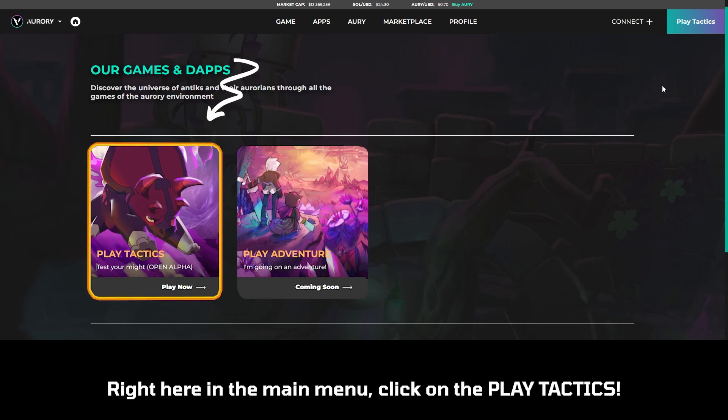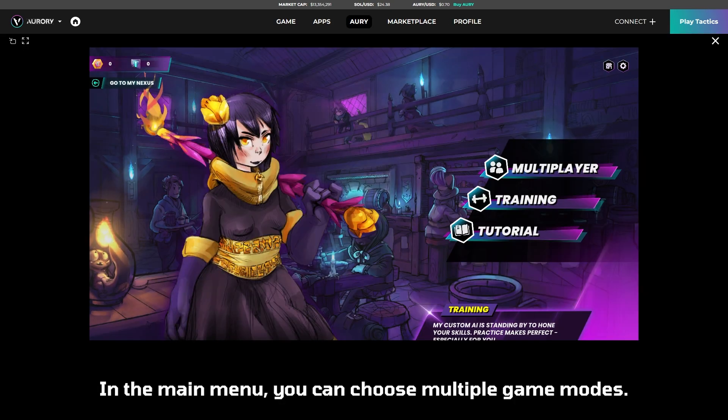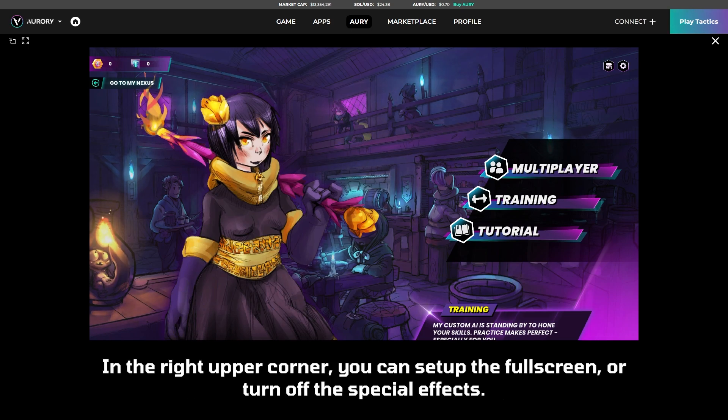Right here in the main menu, click on Play Tactics. In the main menu, you can choose multiple game modes. In the right upper corner, you can set up full screen or turn off the special effects.